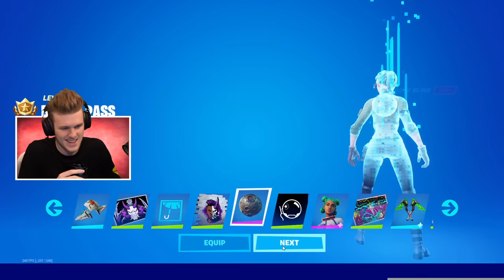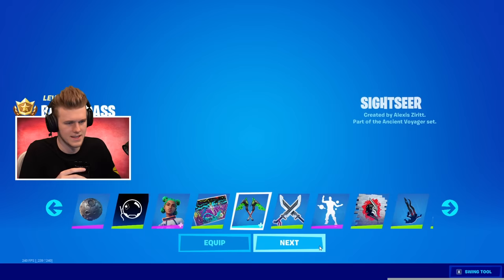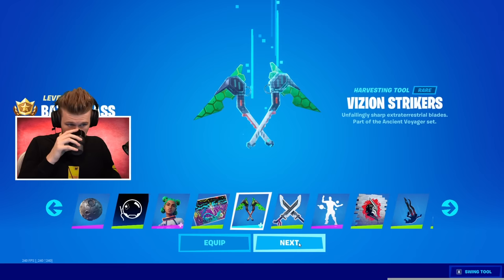This is that ball — Mini Moon. Part of the Ancient Voyager set. So yeah, there's some astronaut theme in here somehow. Siona — oh, this looks cool, I like that. Some cool stuff there. Vision Strikers — nice little pickaxe.